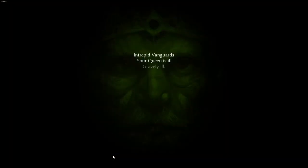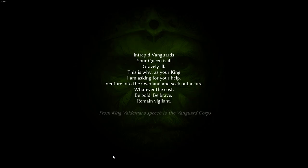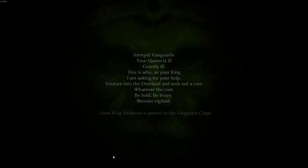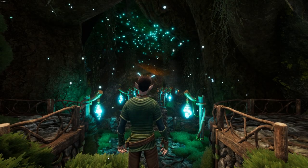Intrepid vanguards, your queen is ill — gravely ill. This is why, as your king, I am asking for your help. Venture into the overland and seek out a cure, whatever the cost. Be bold, be brave, remain vigilant. From King Valdemar's speech to the vanguard core.